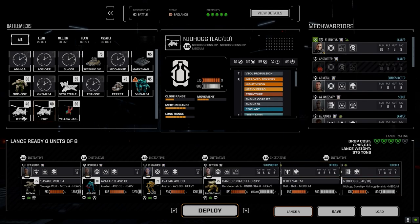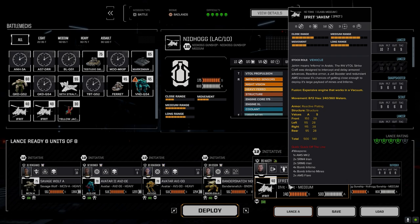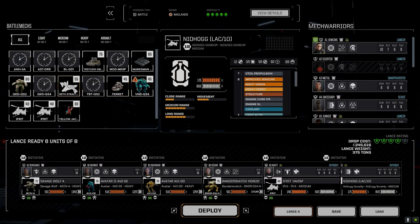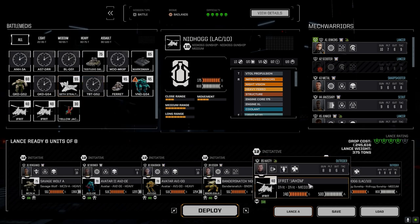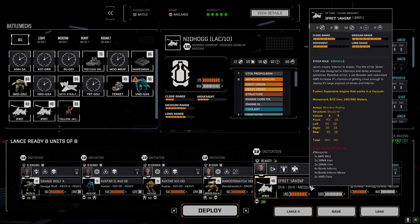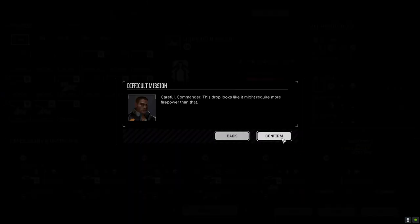I'm going to swap that one around today — I don't often change them out but I think we will. The Nidhogg's got a lot more armor at 154. I'm thinking we keep the other mech for its ability to shut down heavy mechs if we run into problems with the Inferno bombs. Let's go this route — we're rated at four skulls.